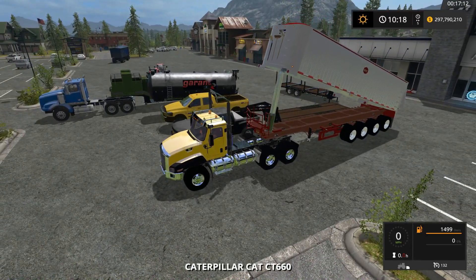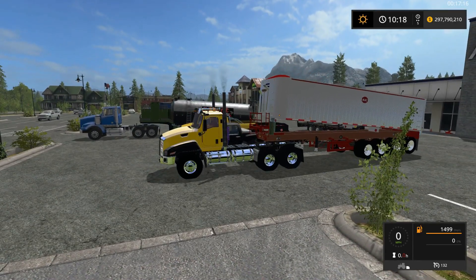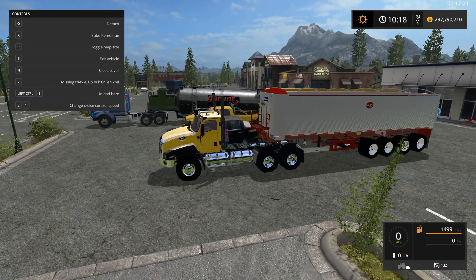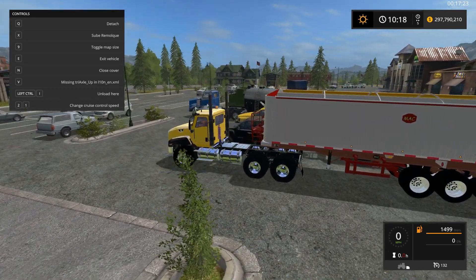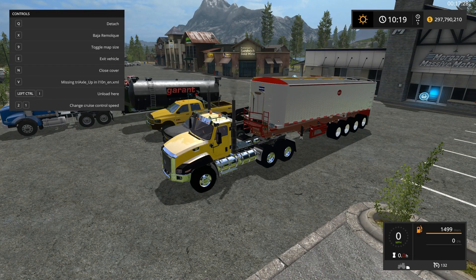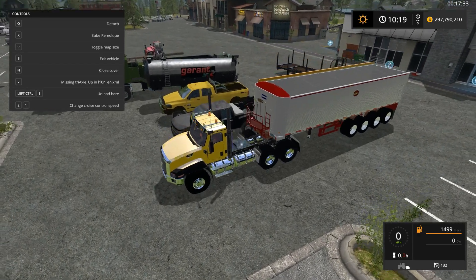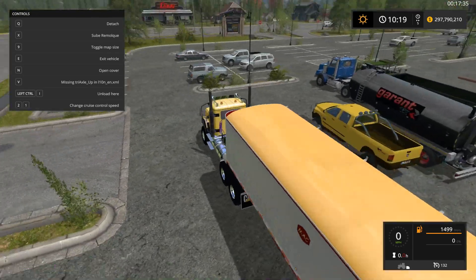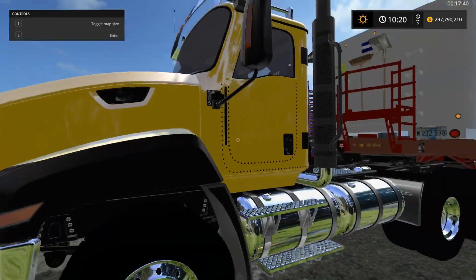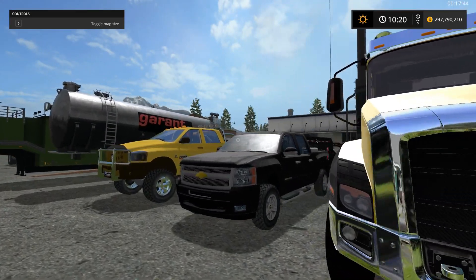Look at the dump variant there — there it is in action. It does say it's missing a triaxle, but no big deal, I don't know what that means — I guess that's just another thing for the dump. It does come with the cover and everything on it. Looks good guys, very awesome.